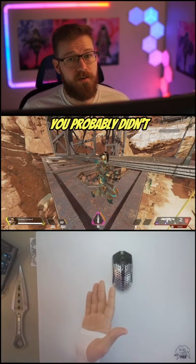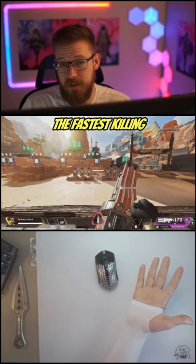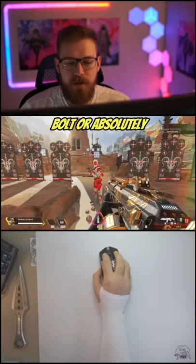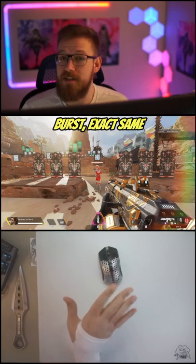Two facts about the Eva 8 double tap you probably didn't know and why it may be actually losing you games. As long as you have the double tap, it doesn't matter if you have a purple bolt or absolutely no bolt at all — it's going to do 112 damage in that first burst with the exact same time to kill.